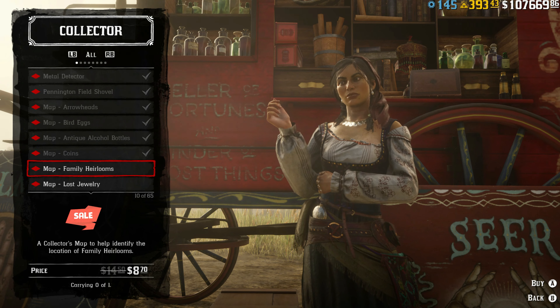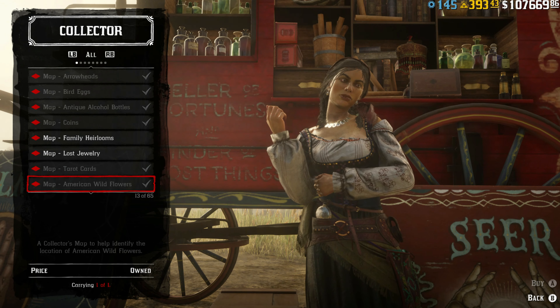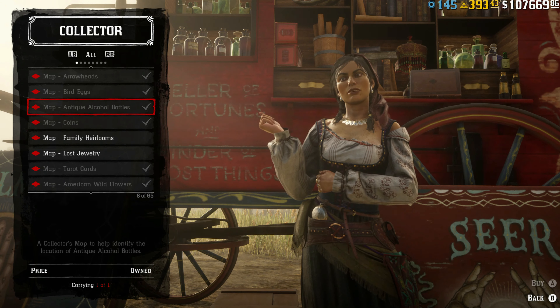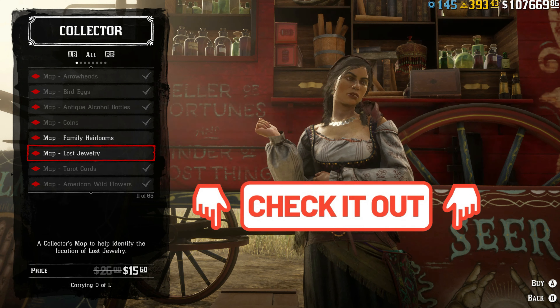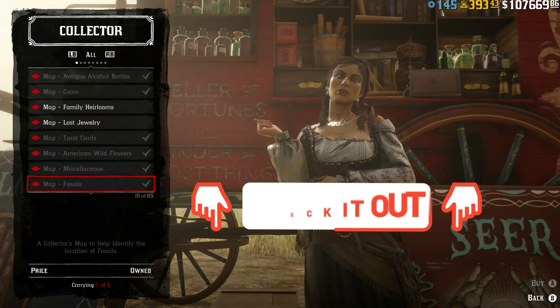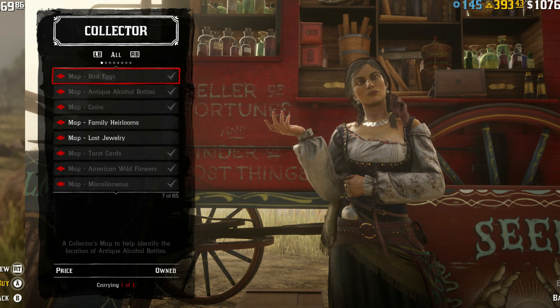You can get 40% off maps this week from Madam Nazar, which is absolutely amazing. So if you haven't got any maps, you can get them from there. As always, I do not recommend this since it still costs you money. I'll leave the link down below to the interactive map where you can find treasure maps, collectibles, and also find Madam Nazar as well.